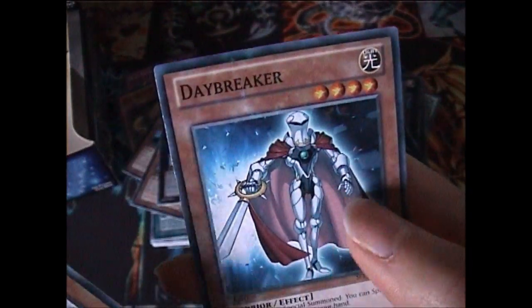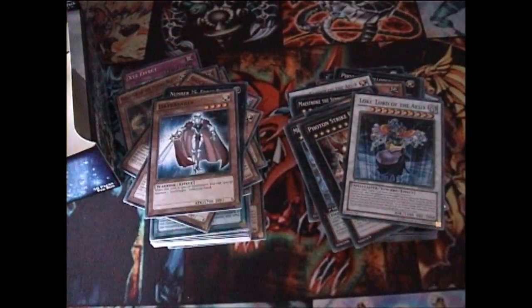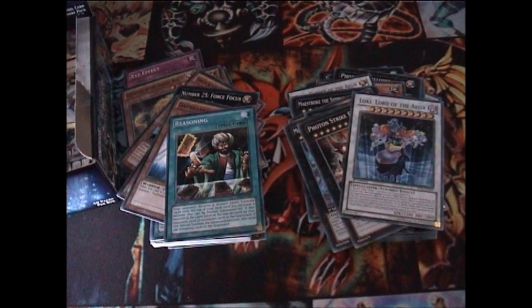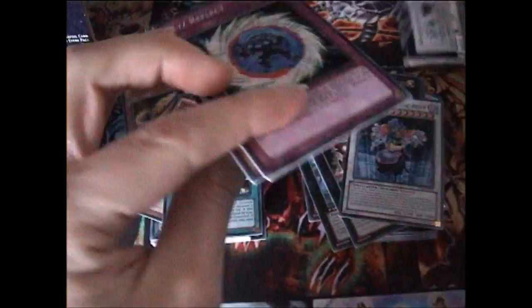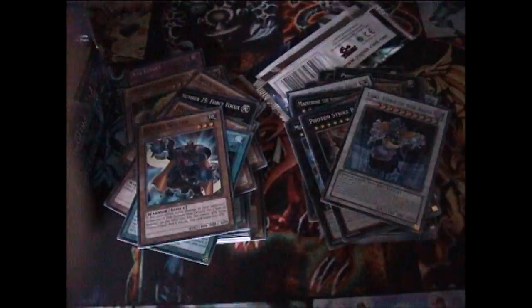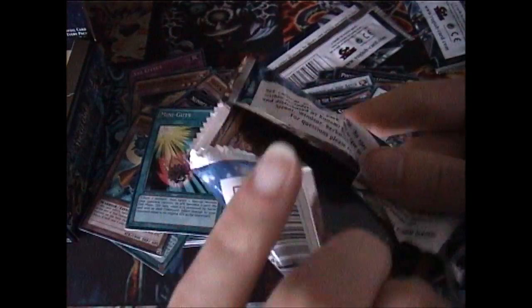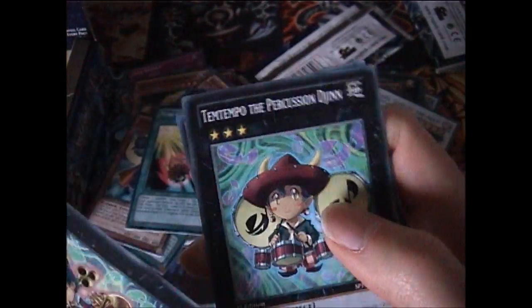Oh, there's Loki again. Alaphic Truth Dragon. Daybreaker. Here's the problem with these packs — because there's so little reasoning. Okay, we've got three packs left and I'm counting correctly this time. Zubaba Buster. Hammer Shark. And the last pack — what are we going to get? Card Card D. Thunder and Dragon. Personally I would want Odin in Star Foil. Melody. Temtempo.